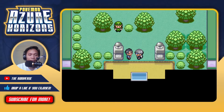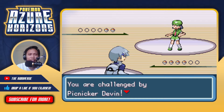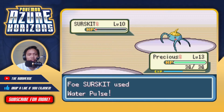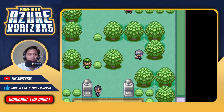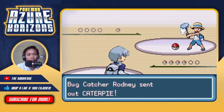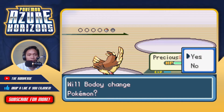First gym trainer is Picnicker Devin - let it rip! We face a Gust user and a Surskit, which had Water Pulse at level 10. Next up is Bug Catcher Rodney with a Caterpie - the skill you should learn is evolution because we're going to kill that thing. Quick attack takes it out, and Precious is now level 14. Then there's a Metapod, and taking it out should get us close to level 15.